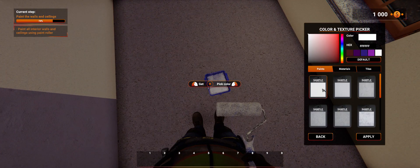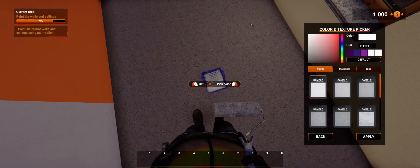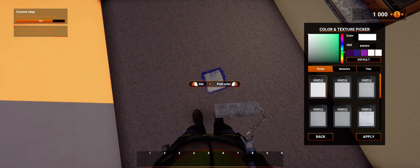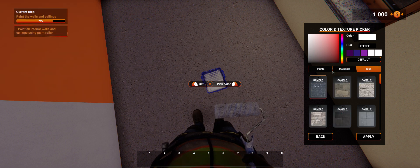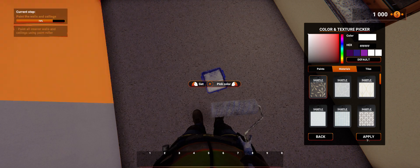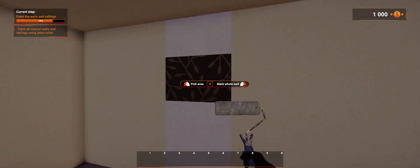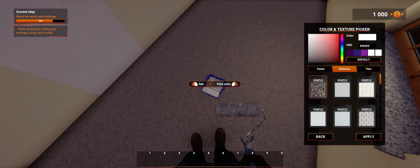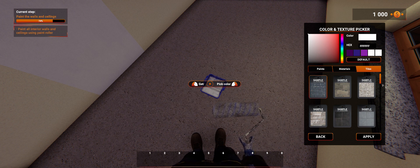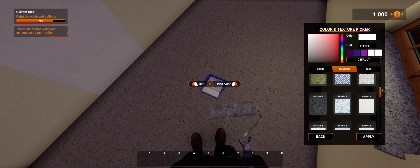Color. Sample. Apply. What do I have here? Materials. What does that do, I wonder? Let's roll with this guy here — sample number one. Apply. You go to Tiles, you can paint these tiles here. You go to Materials, you can paint all these materials here. Let's roll with that one.